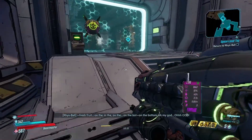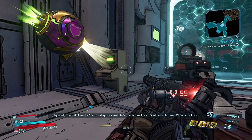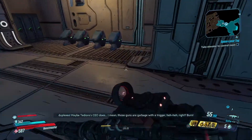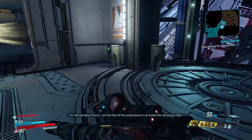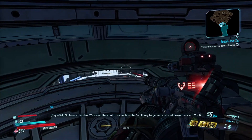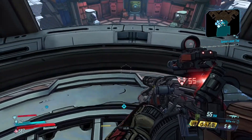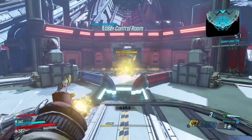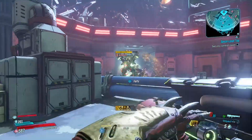These guys' dialogue is so — well, it's quite funny to be fair. They're destroying each other's ships basically, since Rhys doesn't want to sell his corporation to Katagawa — that's why they're in a feud. Using a space laser to basically destroy each other's bases, ships, favorite yogurt stands, stuff like that. That's insane.